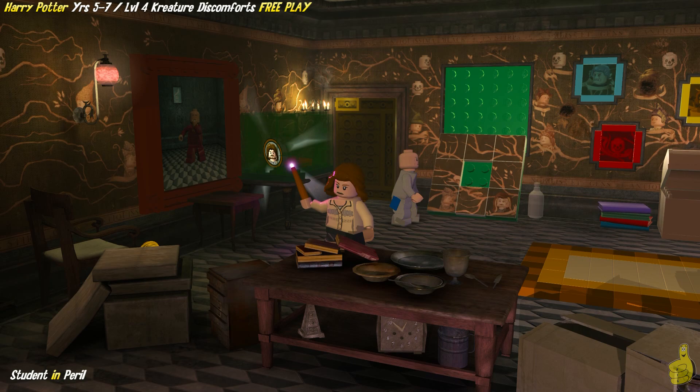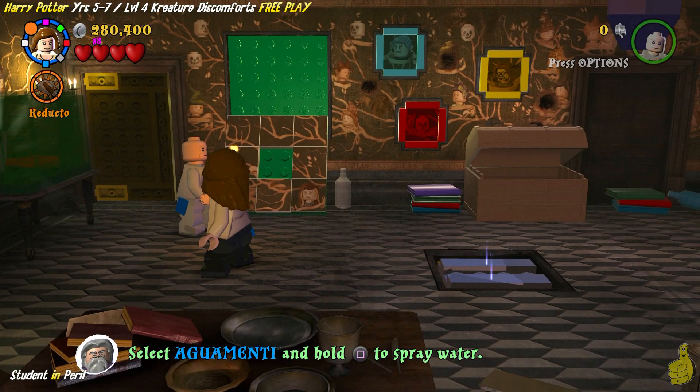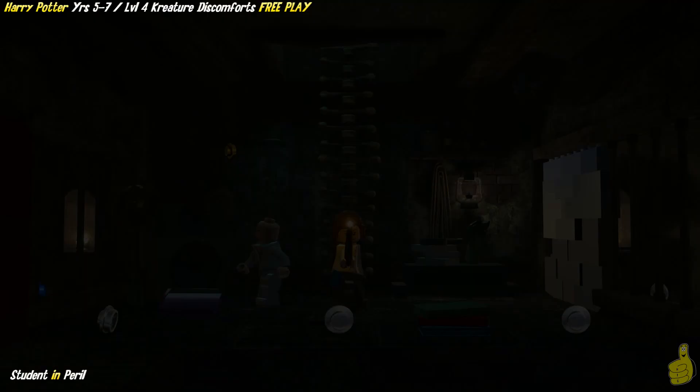We'll match up all these colors on the wall — three different pieces, three different colors, all from that chest. Once you have all of those in place, there's a glowing spot on the floor. Approach it and hit the icon — circle for us — and it's going to make this magic rug move and go into the painting. It reveals a little silver block on the ground. Use Reducto to go ahead and blow it up.